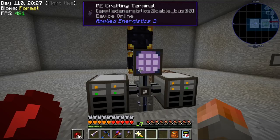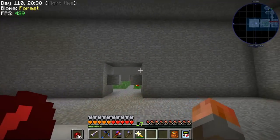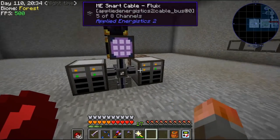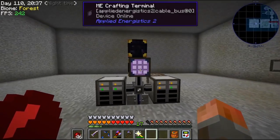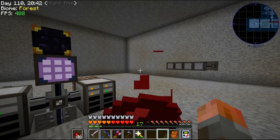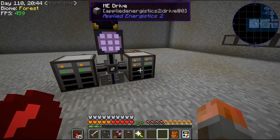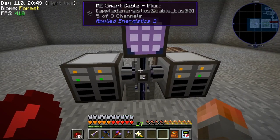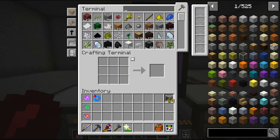Welcome back to StoneBlock. We're going to get quite a lot of things going this episode - getting into higher tiers of stuff, essentially. We've got everything now in this system. You'll see I've got two ME drives - I just made one of those and made some more disks. We've got six spaces on either side we can use, just for symmetry. So let's get started.